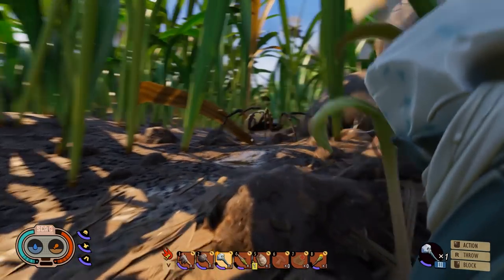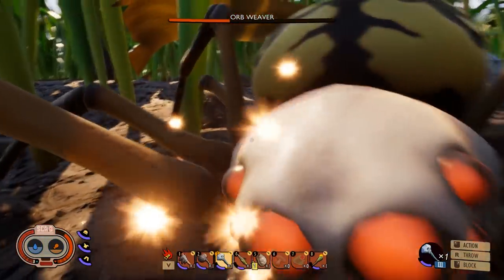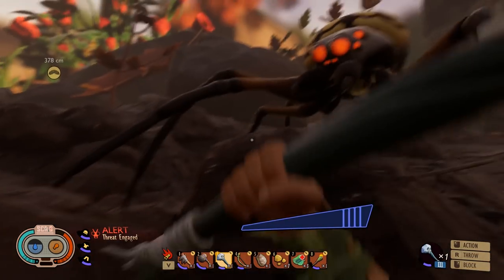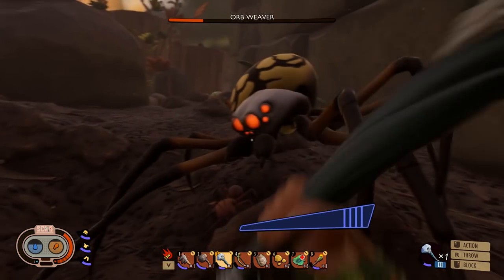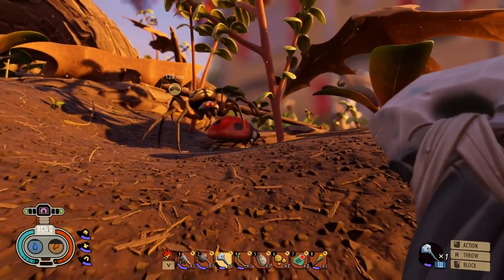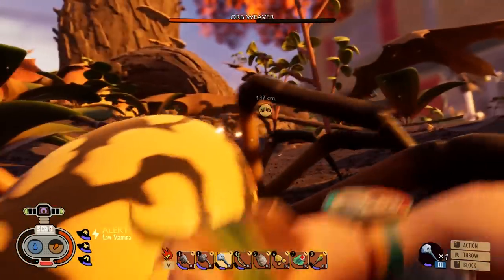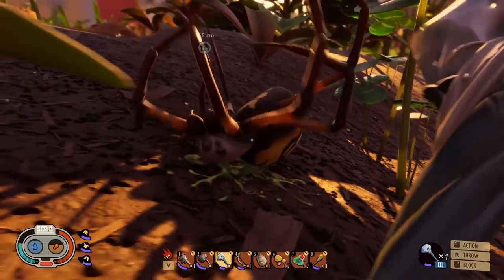The normal way of killing it when it can see you is much the same — go up to it in a block stance, wait for it to attack, then hit it three times to stun it. Hit it again, it'll stand up, block, then hit it again and finish it off. You can also circle around it when it's knocked out to give yourself a second or two extra. With a bit of practice you can slaughter any orb weaver you see.